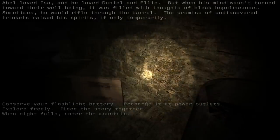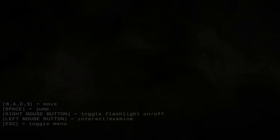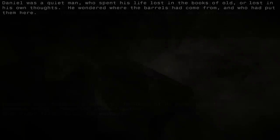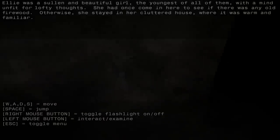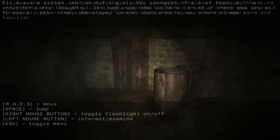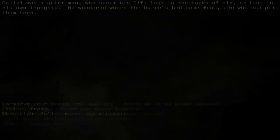Abel loved Aissa, and he loved Daniel and Ellie. But when his mind wasn't turned toward their well-being, it was filled with thoughts of bleak hopelessness. Sometimes he would rifle through the barrel, and the promise of undiscovered trinkets raised his spirits, if only temporarily. My flashlight's running out of power, by the way. I can actually recharge it, but I don't think there's anywhere to recharge it here. I've played it for a short amount of time just to check it out, and I've been impressed with the writing so far. It's quite good.